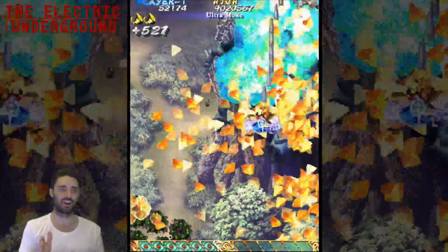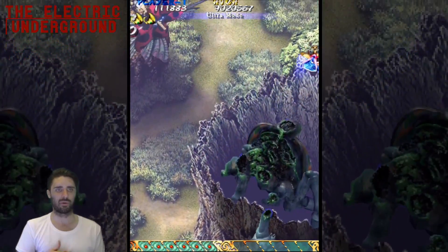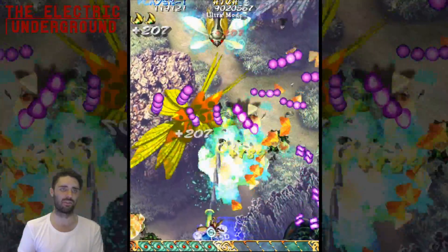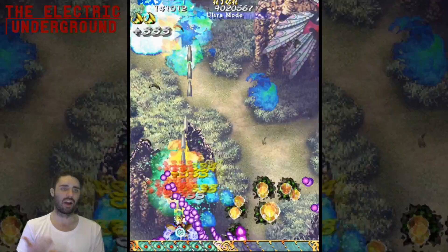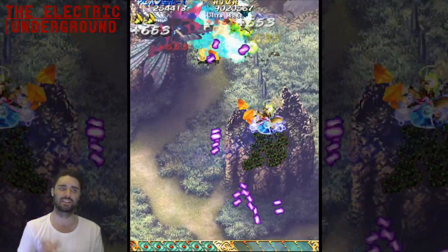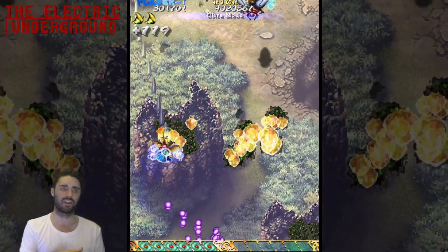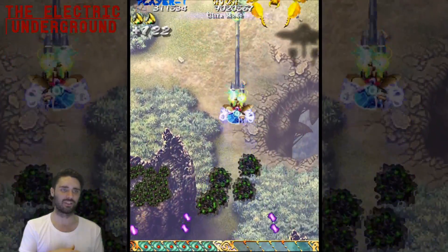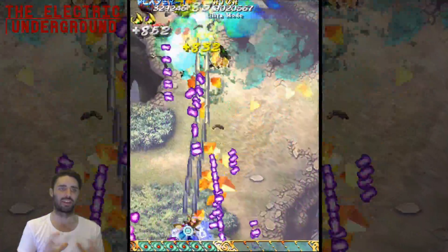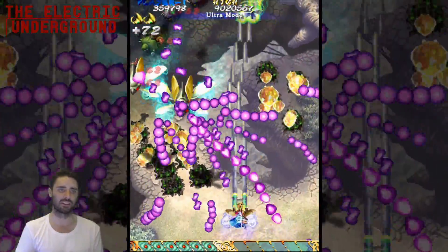I did mention that Mushi is the most accurate of the three Steam Cave games to the 360 version; however, it is not completely accurate — there is still a little bit of slowdown missing. It's not a lot, but that boss pattern in Maniac mode is a place where the slowdown is slightly missing. It's not game-breaking, just slightly more challenging because of that.